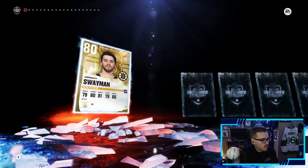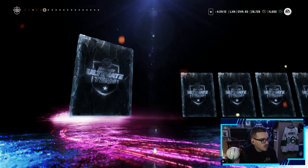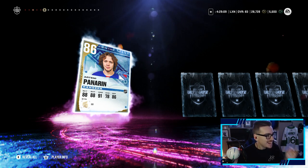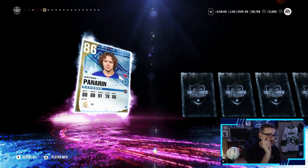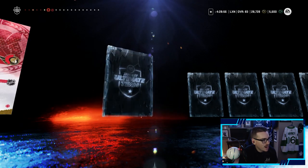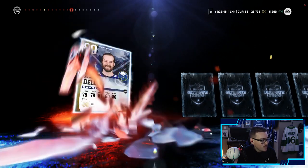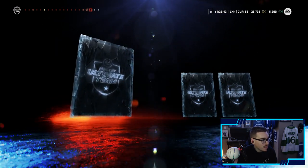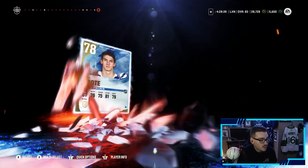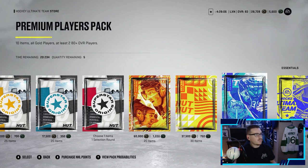We've got one of these packs left — come on EA, give me something good. Brandon Tanev, Brock Nelson... Artemi Panarin — that's actually such a good pull! We get a purple Artemi 'The Breadman' Panarin. He probably goes for a pretty penny because he has an X-Factor card as well. We also pull a Victor Mete — two purples in one pack! Nick Richie, PK Subban, Brandon Saad, Cal Foote. But hey, we will 100% take an Artemi Panarin — welcome to the team!